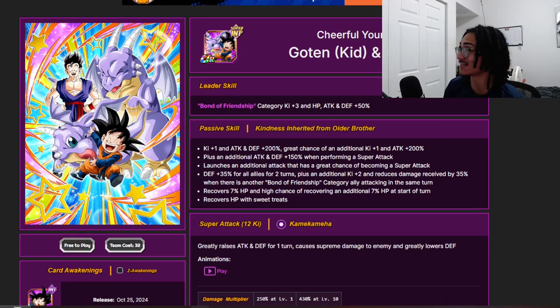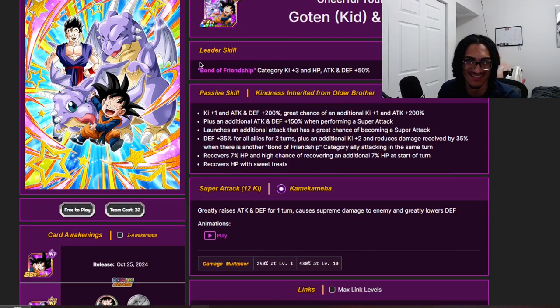So let's look at Goten and Icarus Jr. — Cheerful Young Ones. Their leader skill is Bond of Friendship: 3 Ki and 50% stats. Their passive, Kindness Inherited from Older Brother, gives 1 Ki and 200% attack and defense, with a 70% chance to get an additional 1 Ki and 200% attack. They also get 150% attack and defense when performing a super attack.